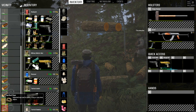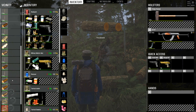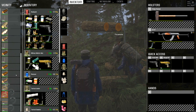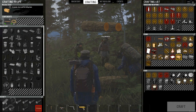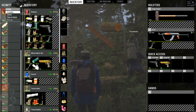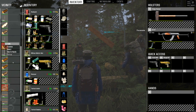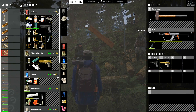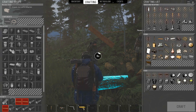Why does the tree bark rope say 10 out of 10 at the top? That's how good you crafted it. No. There's a 10 out of 10 crafting ability on tree bark rope - an expert rope maker. Usually it's like the number of uses, but I think that's not quite implemented yet. If you try to craft something and it just doesn't work, it's because it doesn't have enough uses.